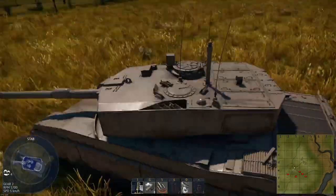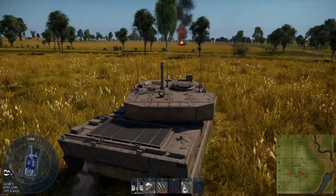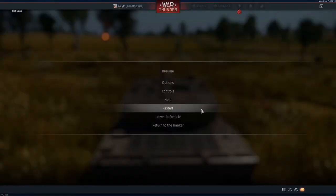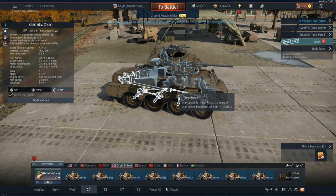The TTD has no machine gun at all. Its reverse speed is minus 20, compared to minus 31 on the leopards. They also increased the BR of the Polish Leopard, which is the upcoming squadron vehicle.